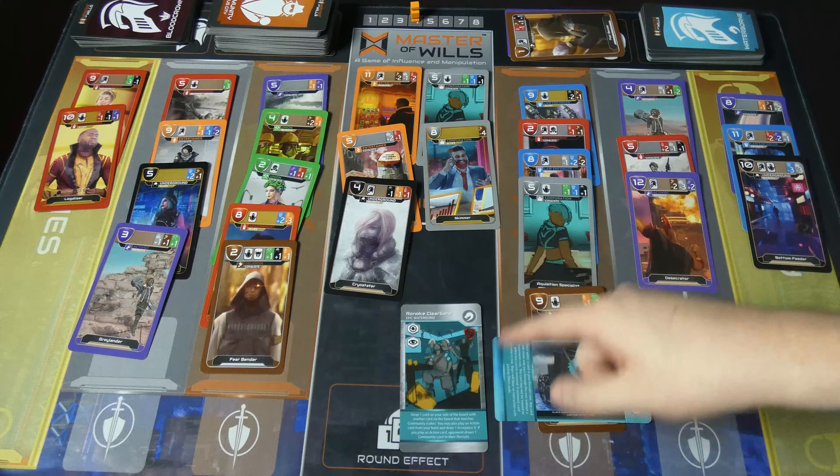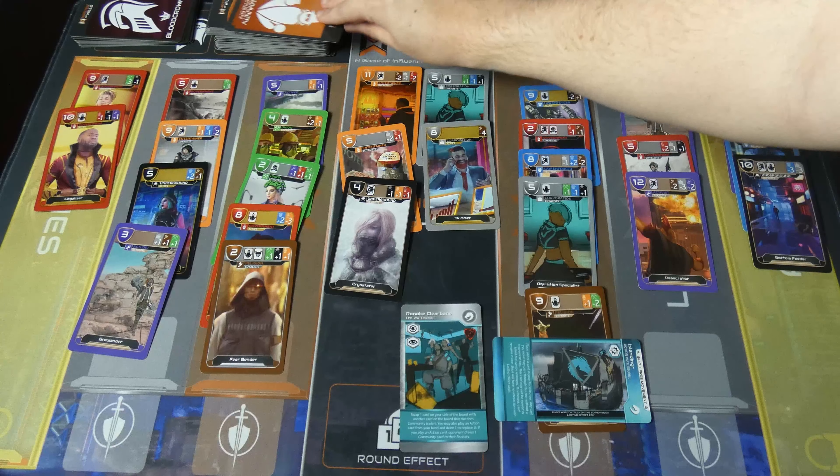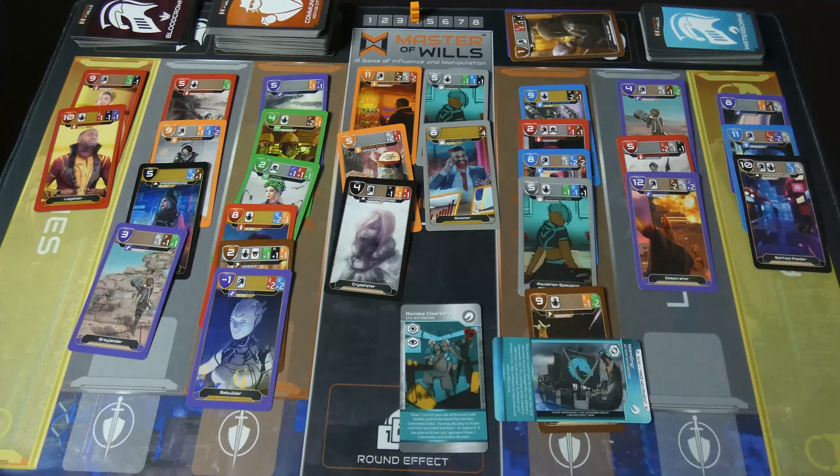And then we have to do one community card to their recruits. Well, that was good for me anyways. And then we have to kill one card in the neutral area, so we'll get this 11 out of there. And there you go.